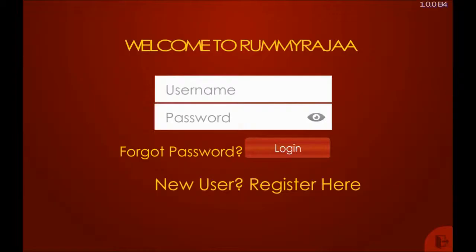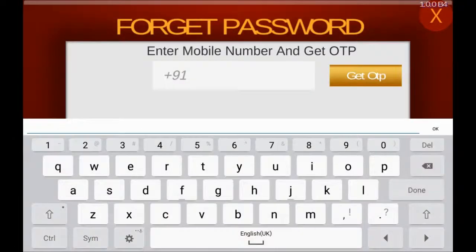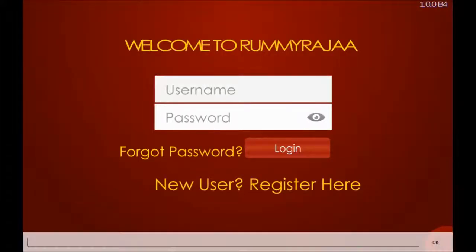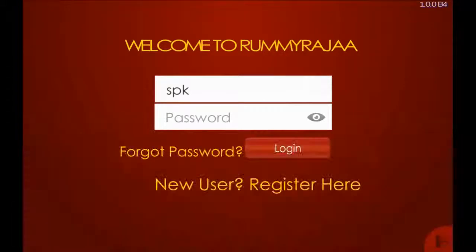If you forgot your password, tap on the forgot password link and enter your registered mobile number to get an OTP on your mobile and email, and you can reset a new password. To login, please type your username and password and touch the login button.